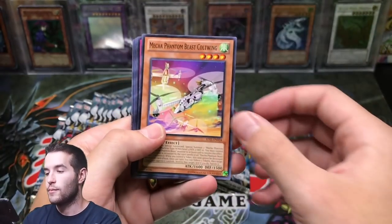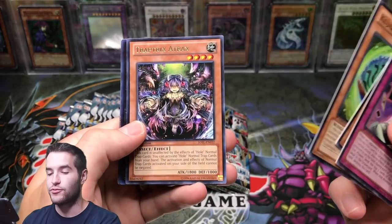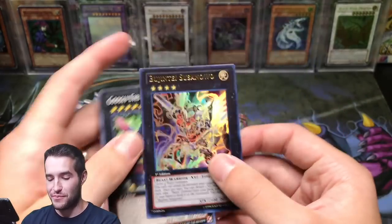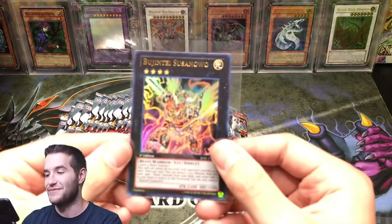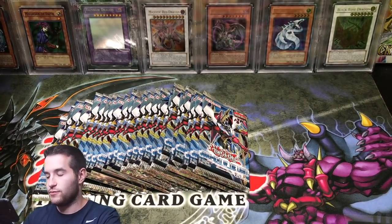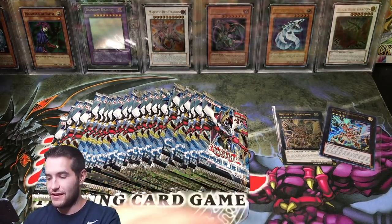Colt Wing — play set of that, that's nice! Bujintei Susanowo — we pull this thing every time! An ultra rare and ultimate rare — this is a troll, this is crazy! So that's pretty weird. Those Bujintei Susanowos can hang up there.